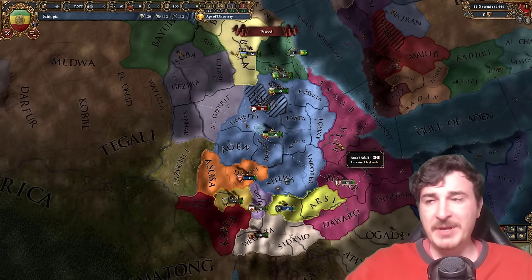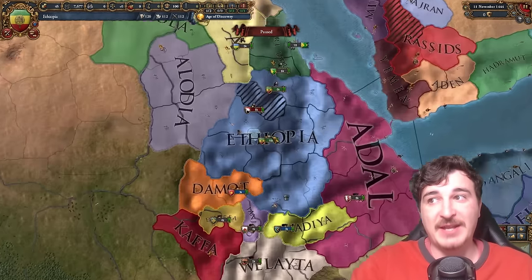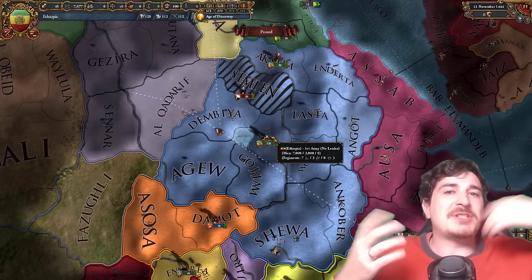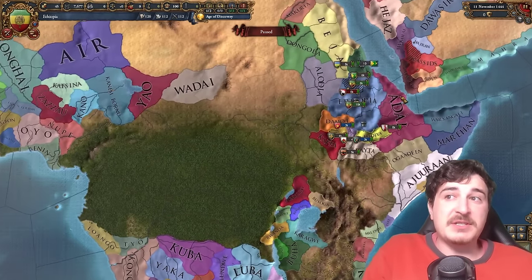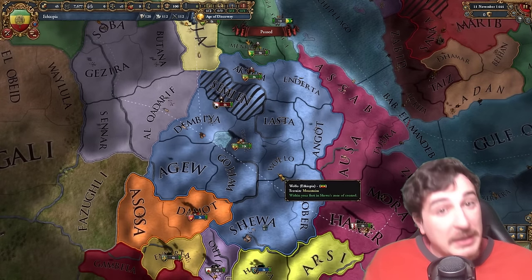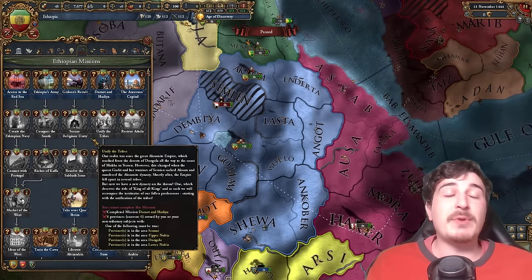I would of course be remiss if I didn't have on this list the amazing mission tree that Ethiopia has. The thing that makes this mission tree really special is the fact that this is the first mission tree that Paradox Tinto started working on that diverged from the old standard — where you just had mission trees that offered permanent claims. The Origins DLC alongside the Leviathan DLC were the first attempts at making proper mission trees that offered a lot of flavor and replayability, not just permanent claims everywhere.